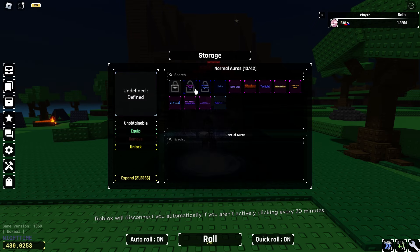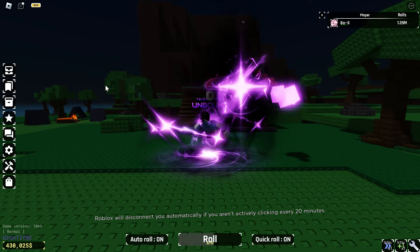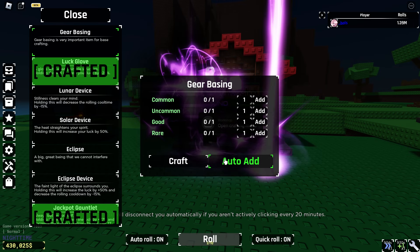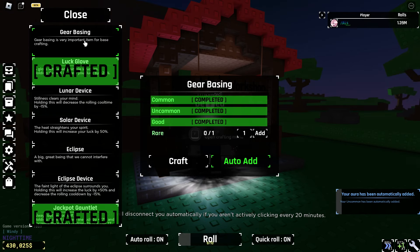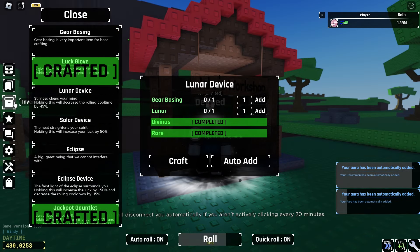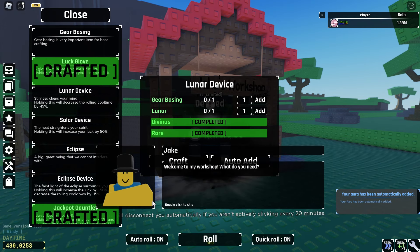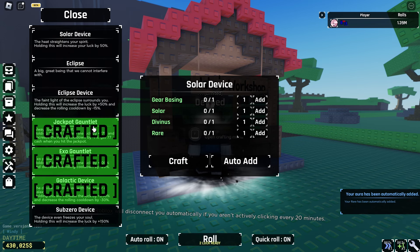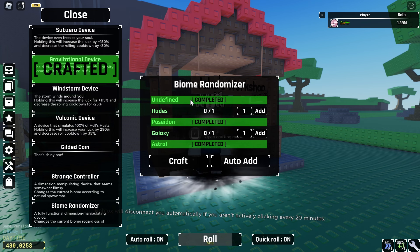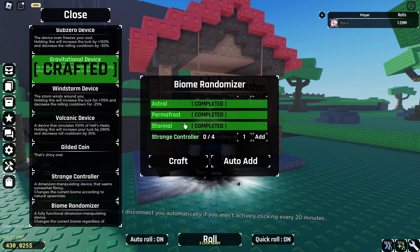I think that's all. I finally got this! But the event is already over so I can't get the heavenly potion — too bad. Anyway, three more or four more — there we go. One more and we can showcase the volcanic device. Also there's a new device called biome randomizer. I actually sacrificed my undefined here and my Poseidon and my astral. All I need is galaxy and hades — I need one more hades.